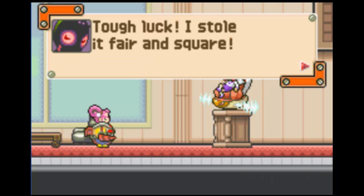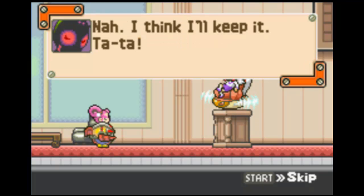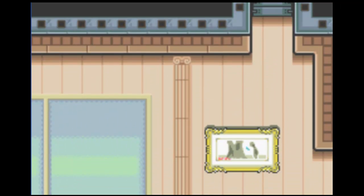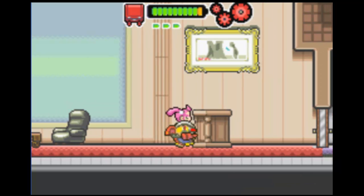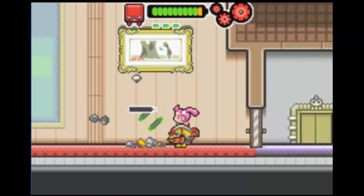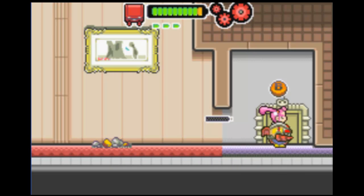'Tough luck, I stole it fair and square. But if you really want it that badly - nah, I think I'll keep it. Ta-ta.' Dang, he's getting away - go get him! I'm gonna break his desk just to piss him off. Screw you, I'm taking your money. I'm breaking down the door because she refuses to open them. Let's take the elevator.